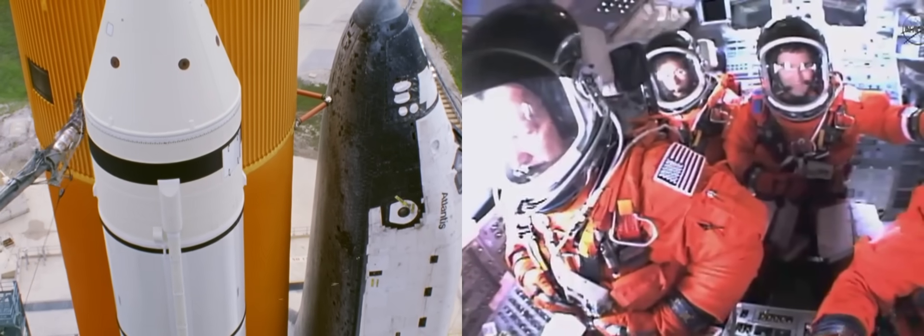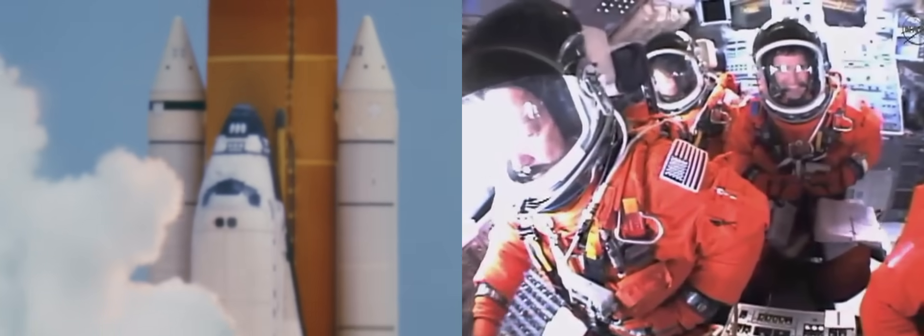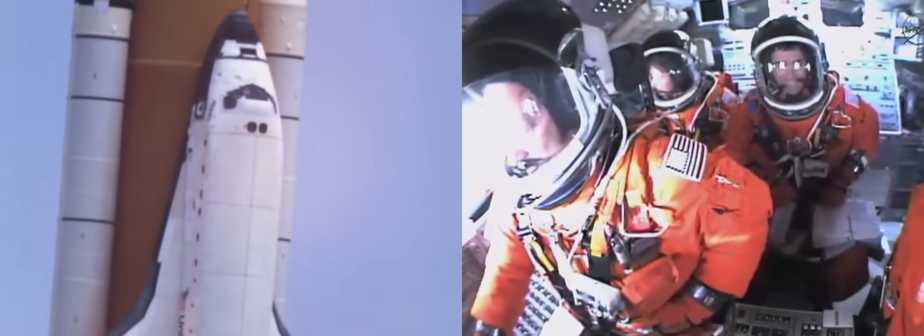T at 100, 102, 102. We are in auto. There goes the tower. 3 at 104. Waiting on the roll — there it is, roll LBH. To program, Houston.